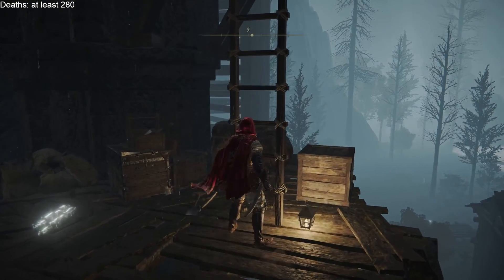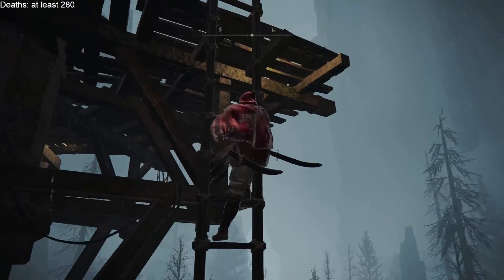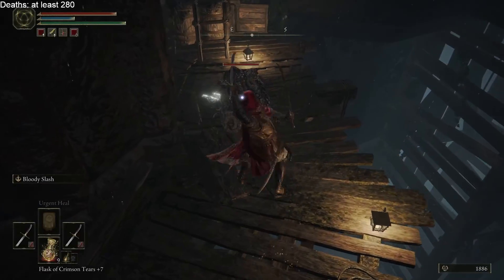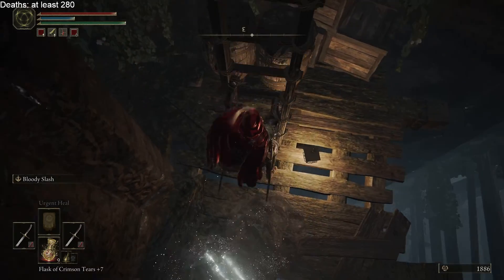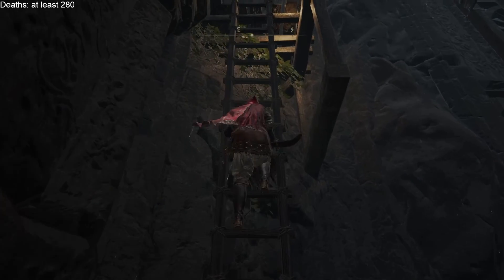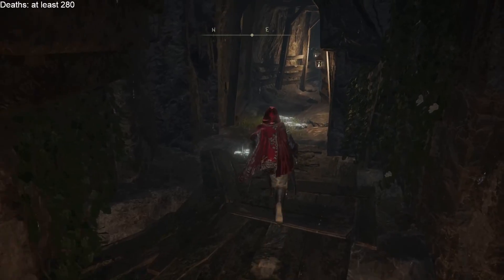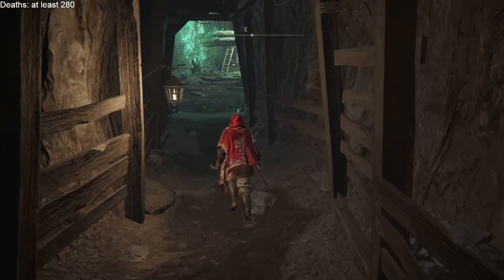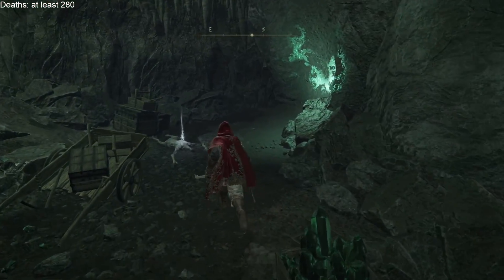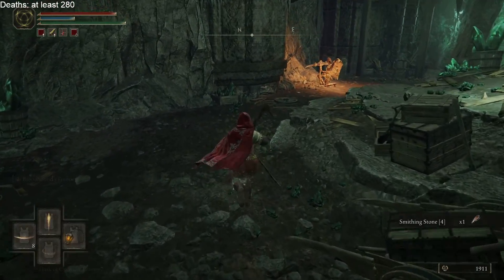Let's head on up to this ancient tunnel that will allow us to bypass the Dectus Lift. I hope we're not going to be undergeared or underleveled — it's really hard to tell. You have to use smithing stones as your guide. Am I getting smithing stone 8 when I should be getting smithing stones 4 or 5? Smithing stone 4 — okay. I think we're fine here.